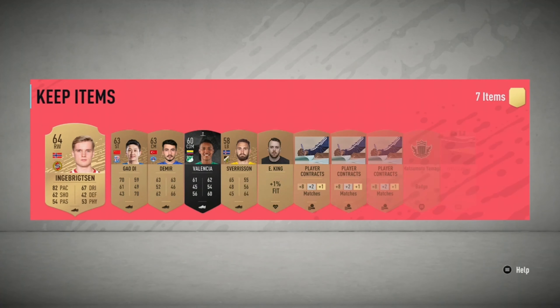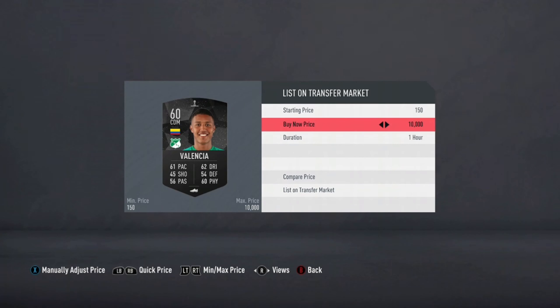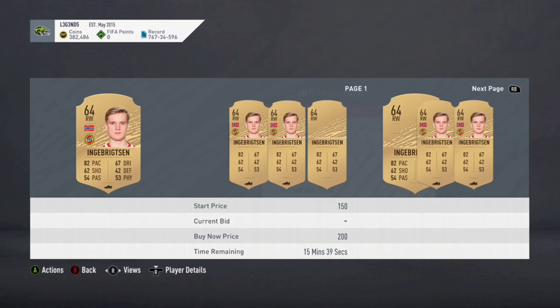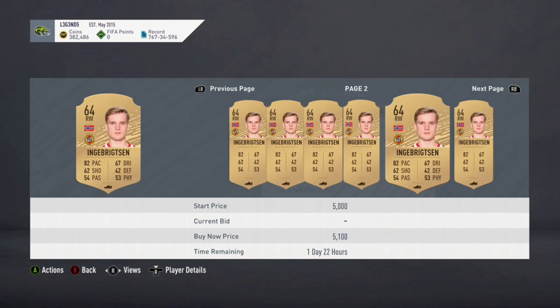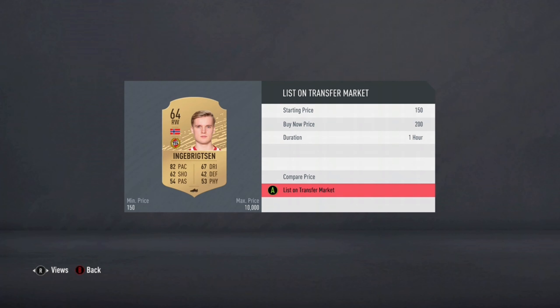Opening another pack here. If you get these black-background players, some of them are worth something, but I'm still listing them for 200 coins to check. It's simple — always check these rare black card players when you get them out of packs, because this guy's probably not worth more than 200 coins.